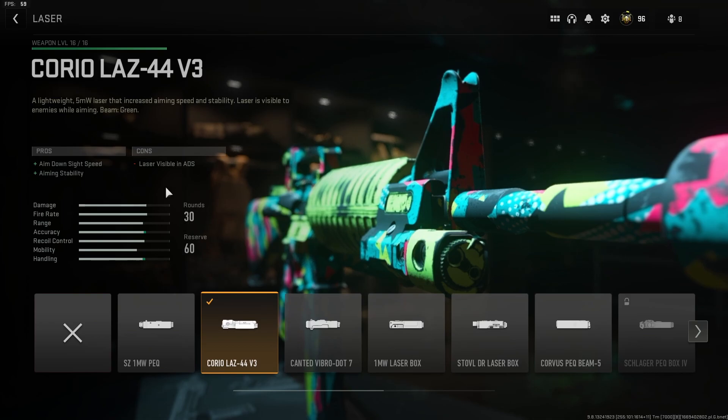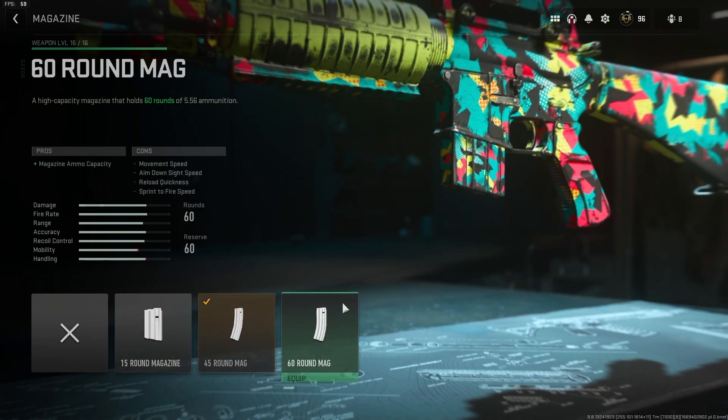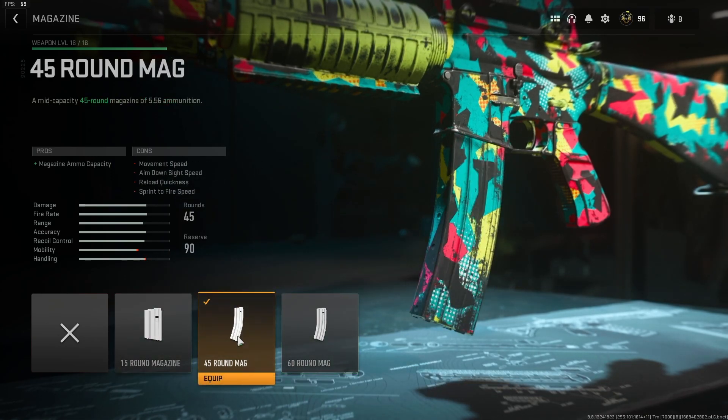Coming down to the magazine slot, we have the 45-round magazine — more bullets, more better. The 45-round mag is five more bursts per magazine, which if you're into killing a lot of things in pubs, that's generally a good thing. The 15-round mag is a waste of your time, the 60-round mag is too slow, and the 45-round mag is the sweet spot — but wait till the end of the video because I'll give you an alternative suggestion.